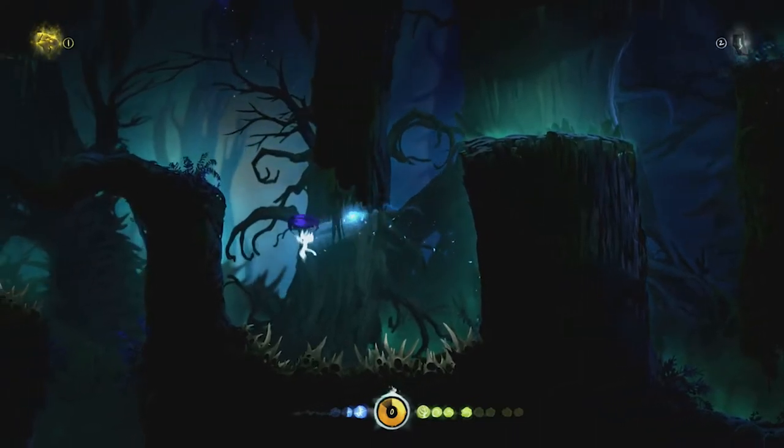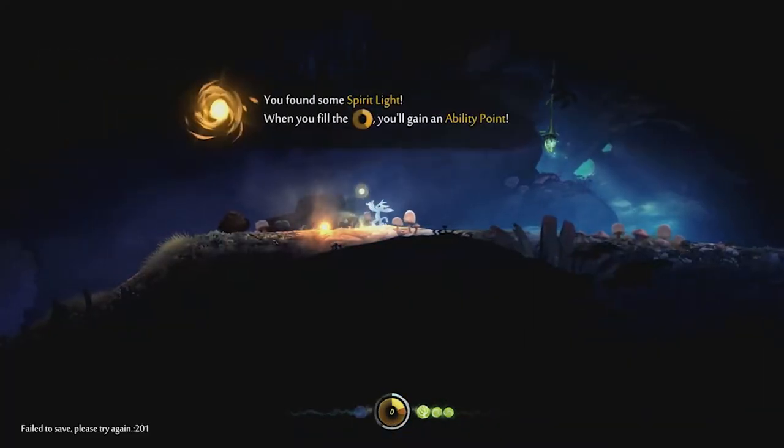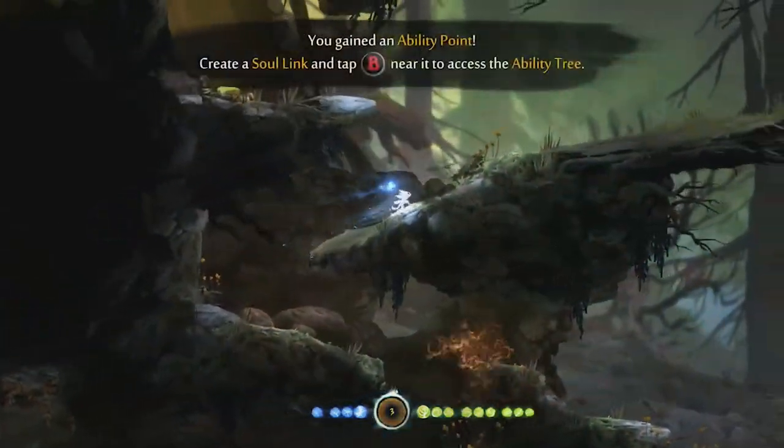To start off, there are three main collectibles throughout the world: green life shards, blue energy orbs, and yellow spirit light, which contribute towards your health, your soul, and your ability points respectively. Collecting enough spirit light will grant the player an ability point, which we'll touch upon in a bit.